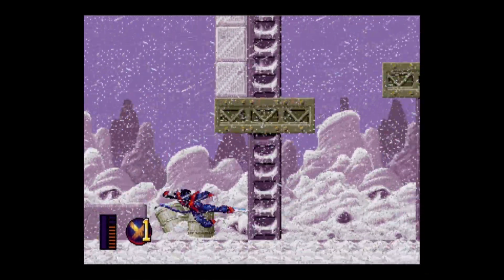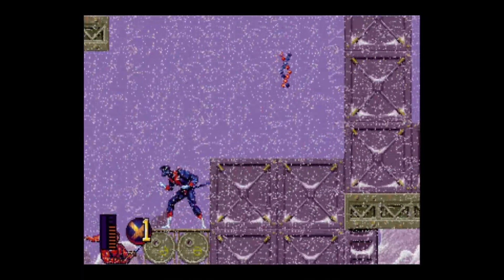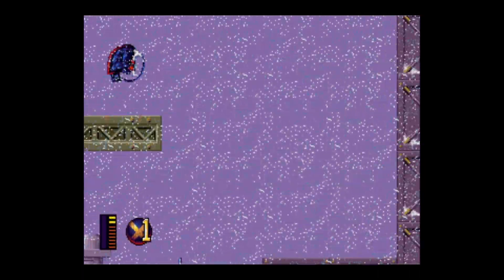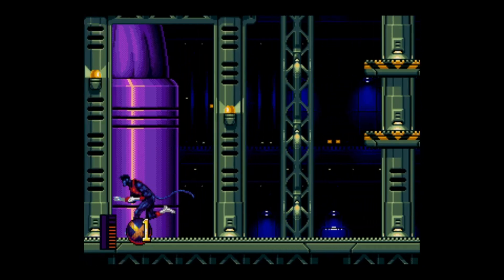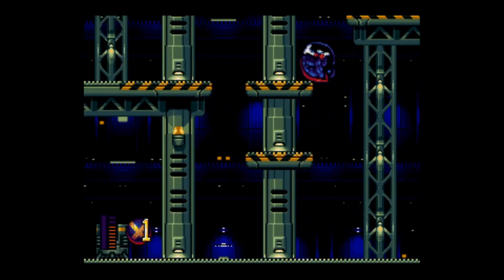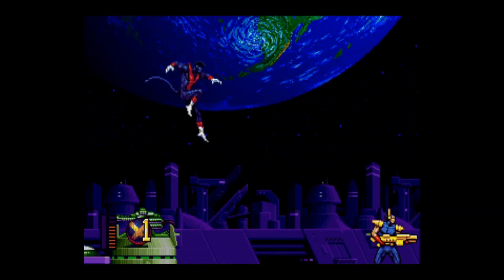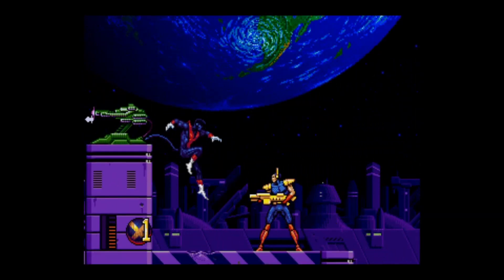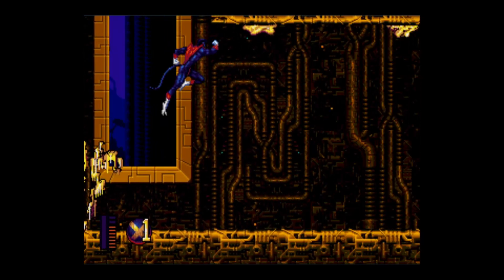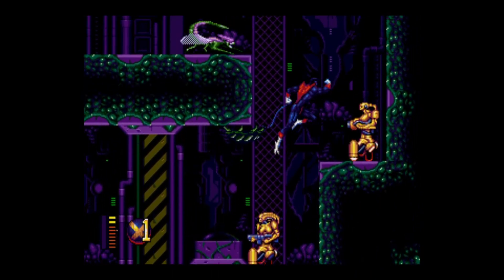An example of when the Super Jump isn't ideal is when you need a little bit of extra height — that's where the Super Double Jump comes in. The inputs are exactly the same as the Super Jump, but instead of pressing attack a second time, you hit jump again instead. The downside is that you only retain your speed until the end of the double jump, at which point you fall nearly straight down. For this reason, I suggest mainly using it when you'll land at a point that is higher than where you started.